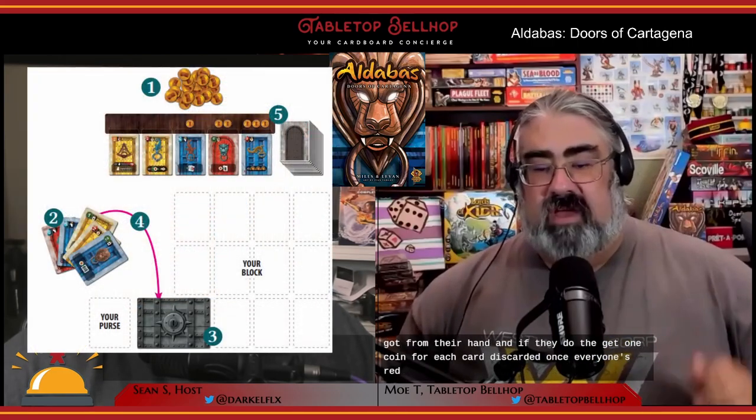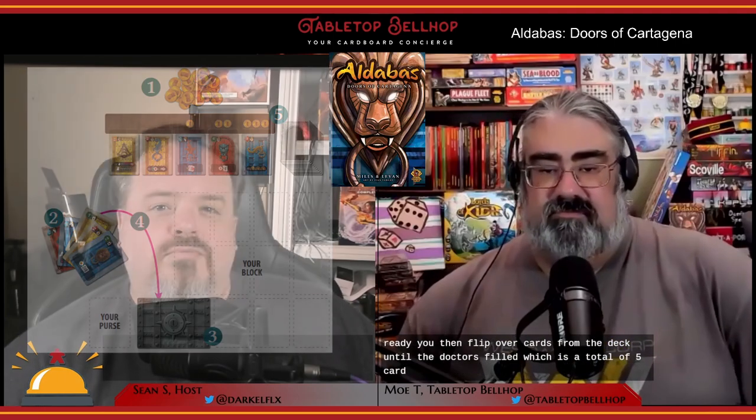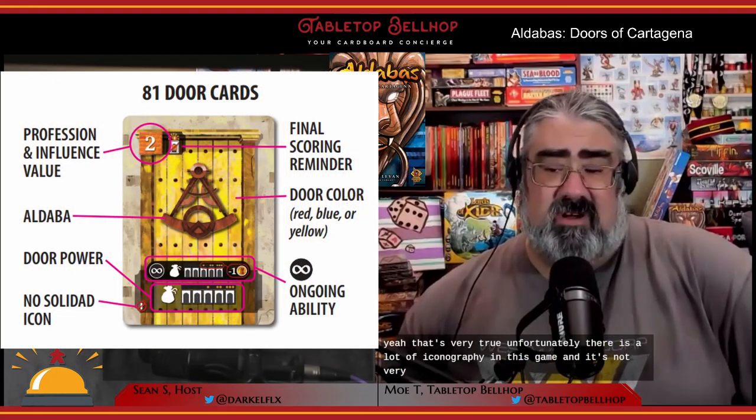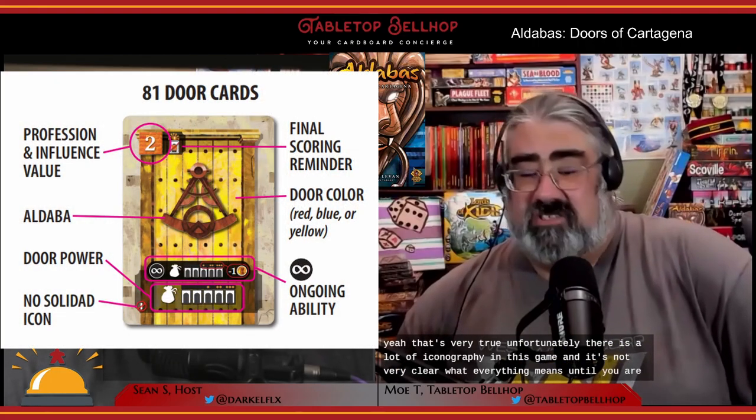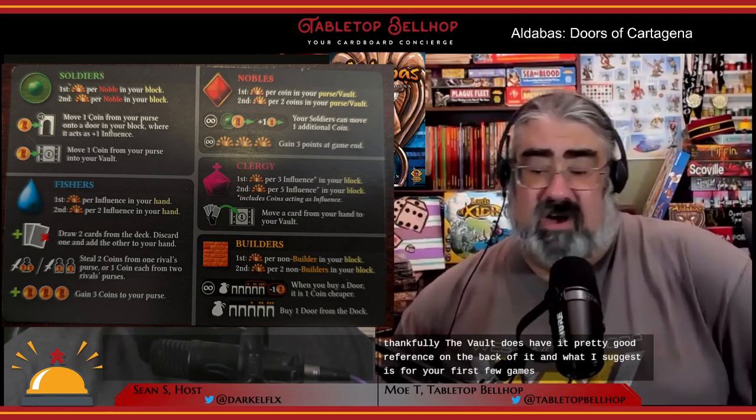Players can discard any number of their remaining hand cards, gaining one coin for each discarded. Once everyone's ready, flip over cards from the deck until the dock is filled — a total of five cards. Setup is quick, though picking your starting card isn't easy, especially your first play. There is a lot of iconography in this game and it's not very clear until you've actually played. Thankfully the vault has a pretty good reference on the back — use it.